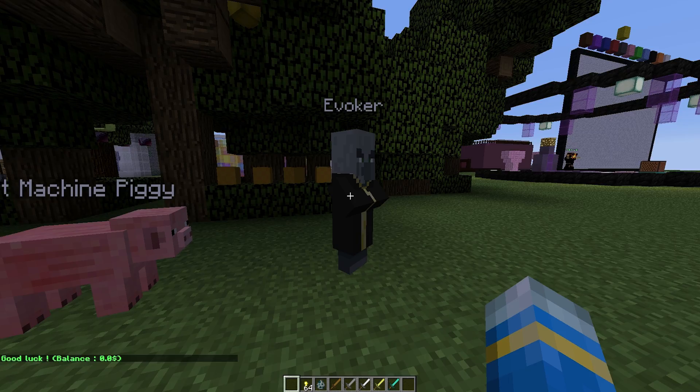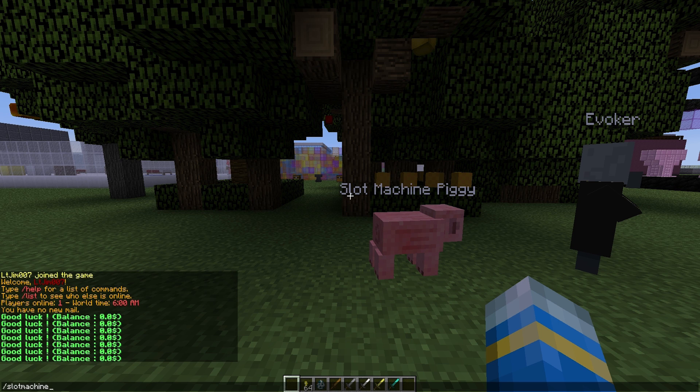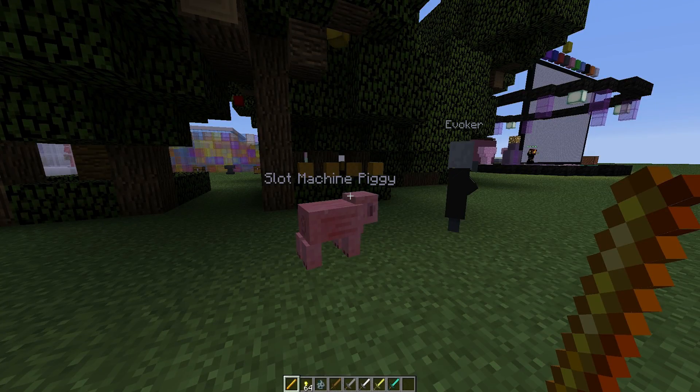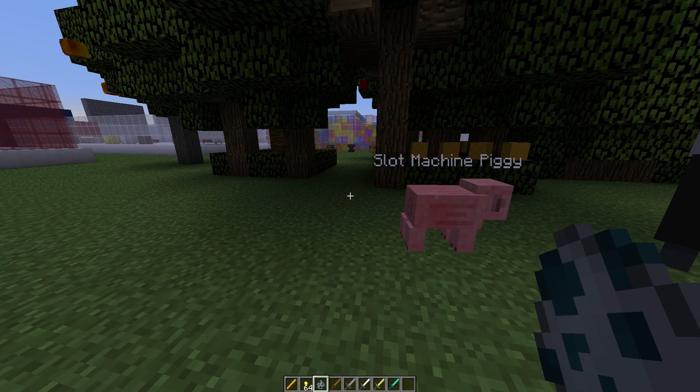Now let's show you how to create one of your own. If you do /slotmachine you will be given a magical wand, and this allows you to edit all of the different things about a slot machine from in-game, which is really useful.